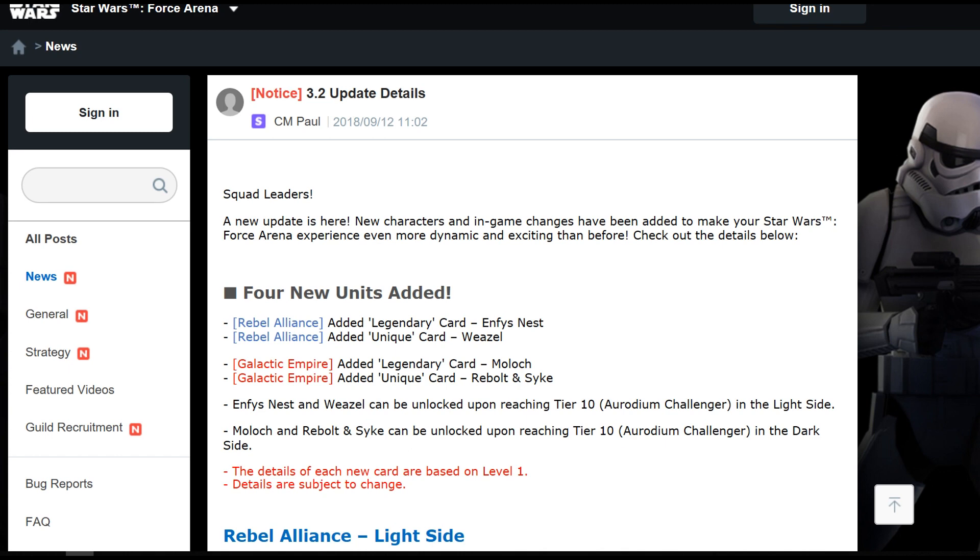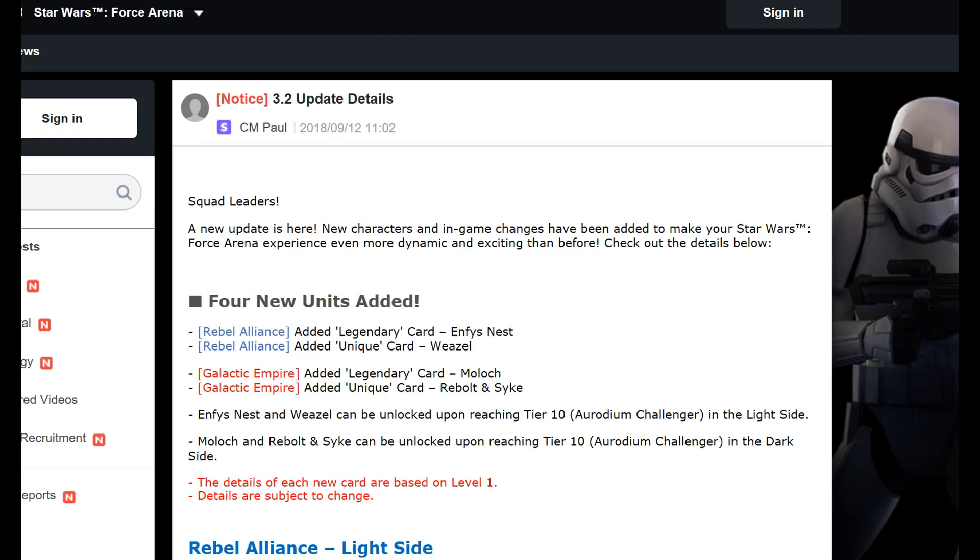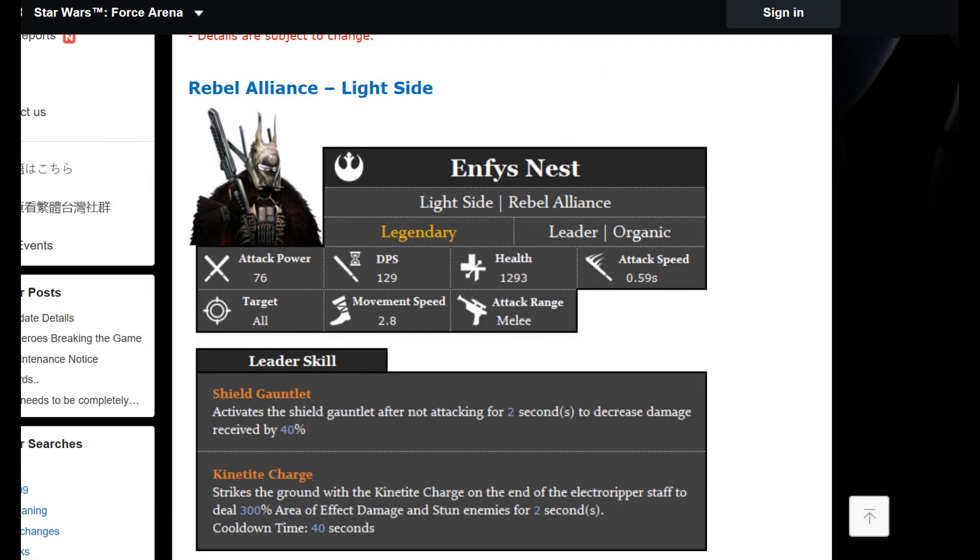Don't be too frustrated — maybe they're coming soon. So what have we got? Enfys Nest coming with unique card Weasel, and for the Empire we've got Moloch with his unique card Rebolt and Skye, all unlocked at tier 10. Bear in mind if you've gone past tier 10, you can't go back — you have to get them from a shop, in-game events, saved packs, or your end-of-season reward pack.